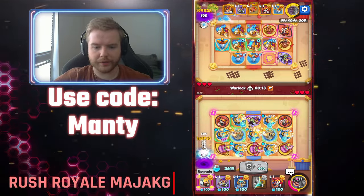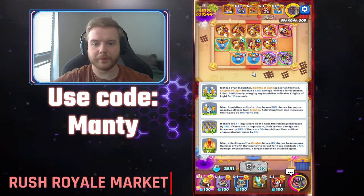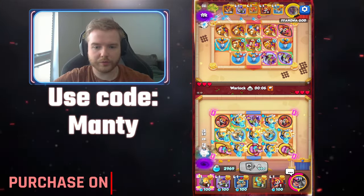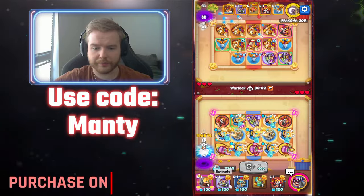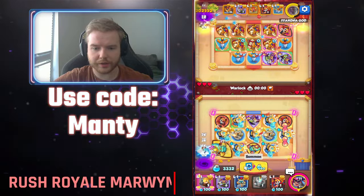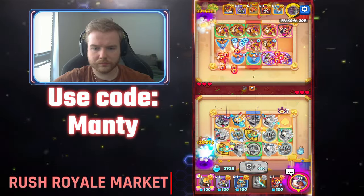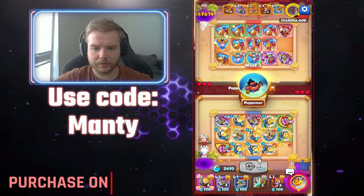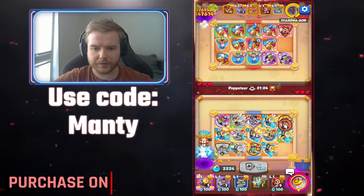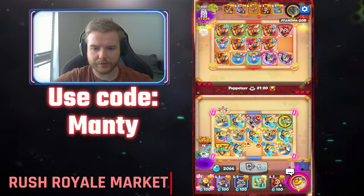We get 3.5% bonus damage now for every boss. So you want to set up every Light Inquisitor in basically the first wave, just so you can start stacking. And we will slowly build our stacks of Witch and Amulet as well, because it is also important.